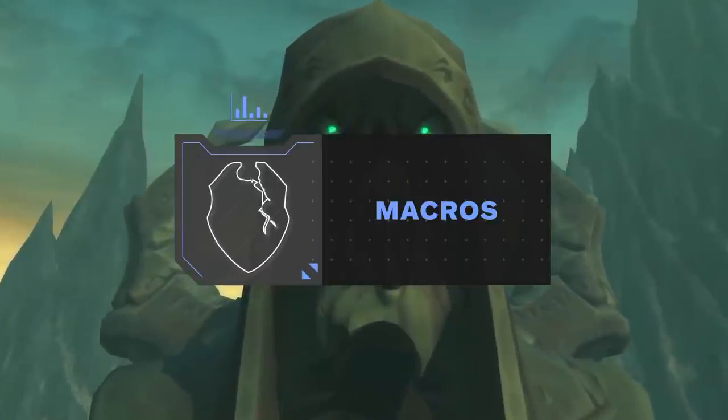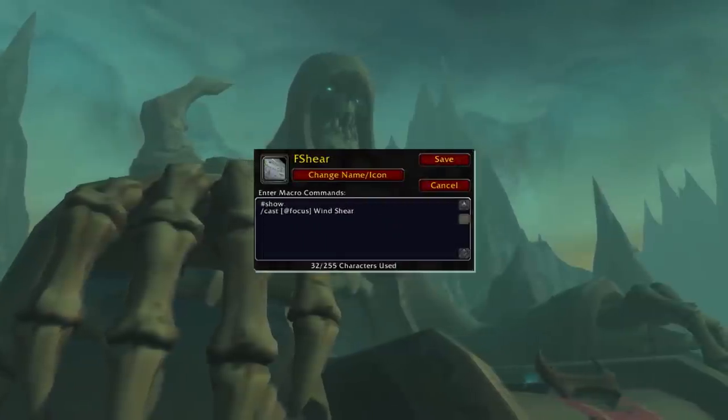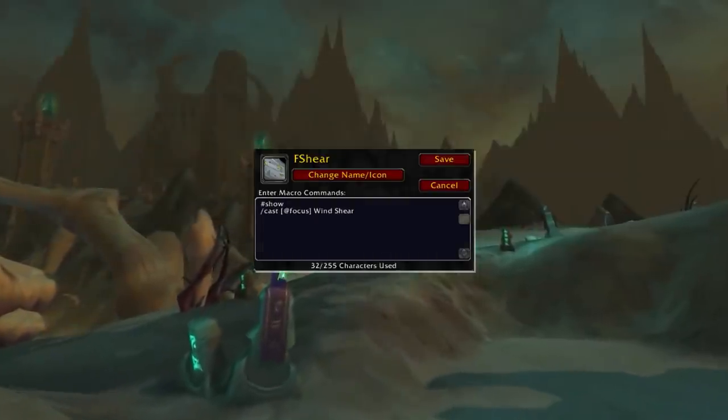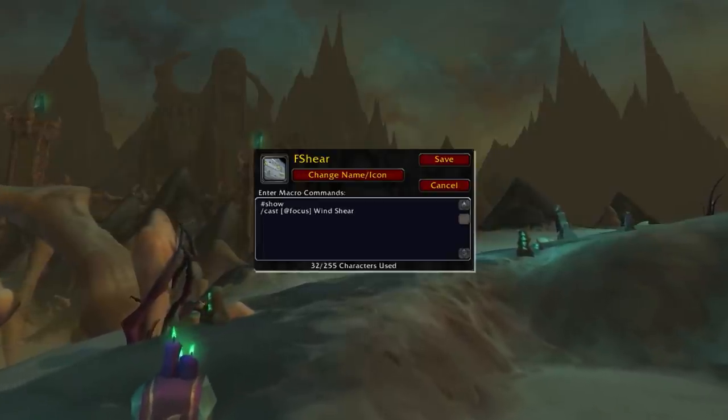That covers your character build as an Enhancement Shaman, but what about macros for Arena gameplay? Like most classes, having Target, Focus, or Arena 1-2-3 macros for certain abilities will make general gameplay easier. This should definitely be the case with your Wind Shear, being able to use it on any target at any time, which can come in handy against Wizard Cleaves.